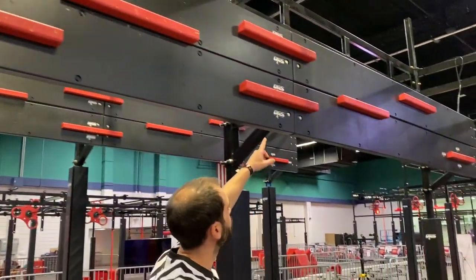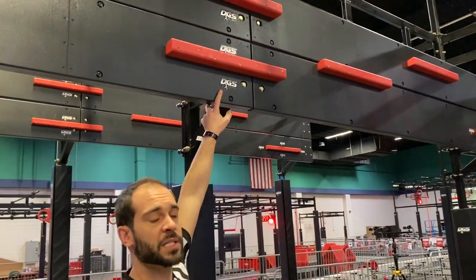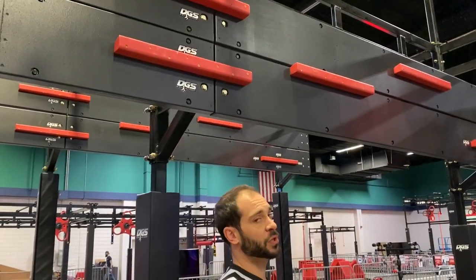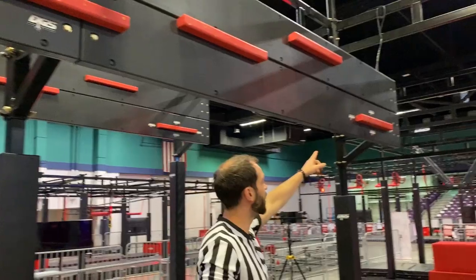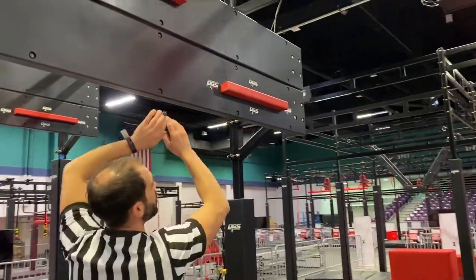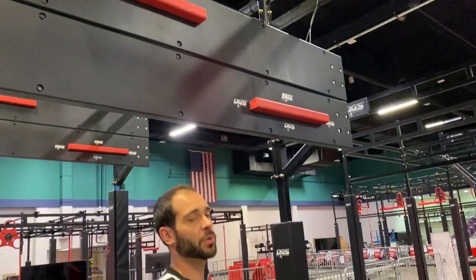Now, here in the middle, you see these DGS stickers? This is a point zone. When your entire body passes the stickers, you'll accumulate one point. The very end, where you see the DGS stickers, this is a touch point. The competitor touches it with one hand, it will accrue another point.